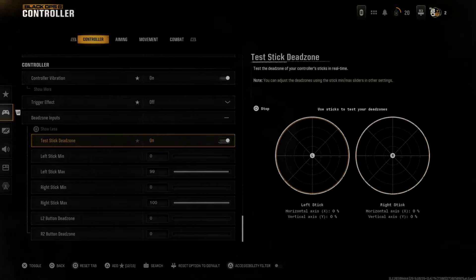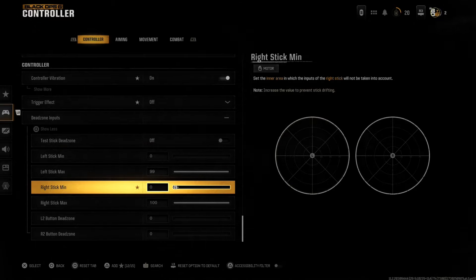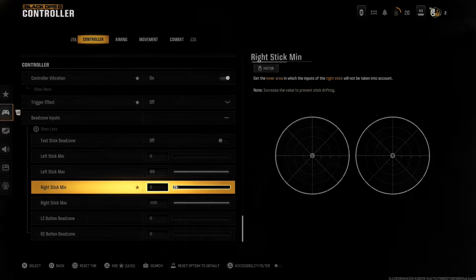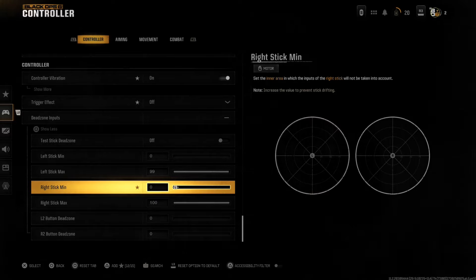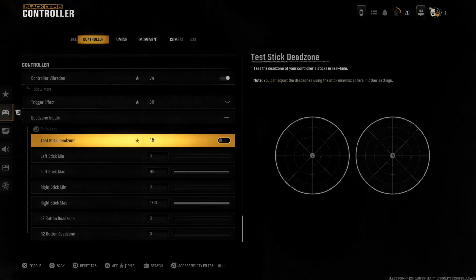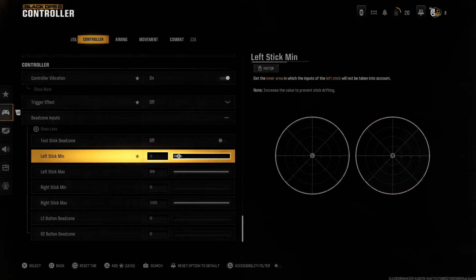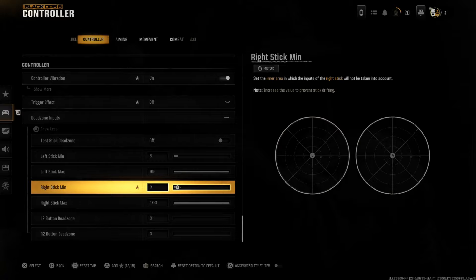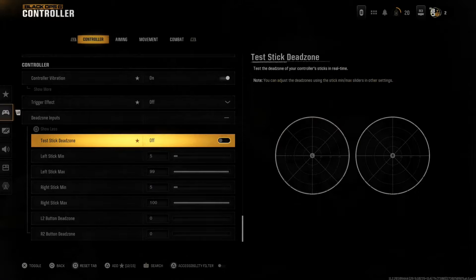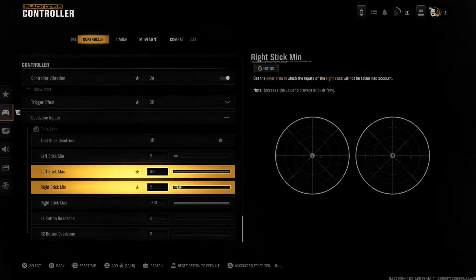Definitely want to be using the aim assist to your advantage. Setting everything to 0 might not be the best option all the time, even though you're more accurate with a sniper. Depending on your play style, if you're sniping you might want it set to 0. I've been setting mine to about 5 recently because the aim assist helps so much — it just catches and sticks to people.